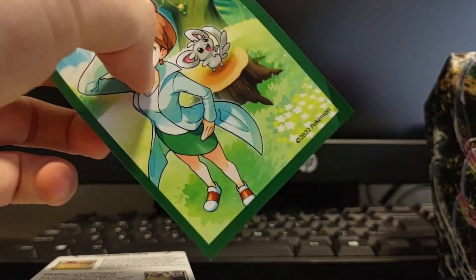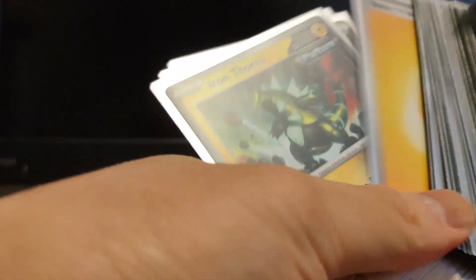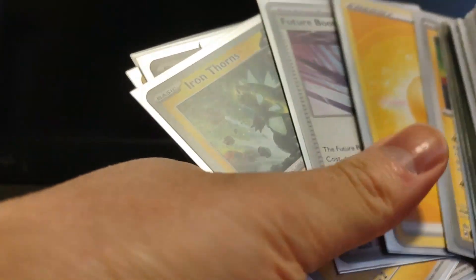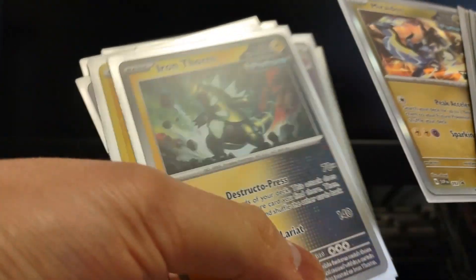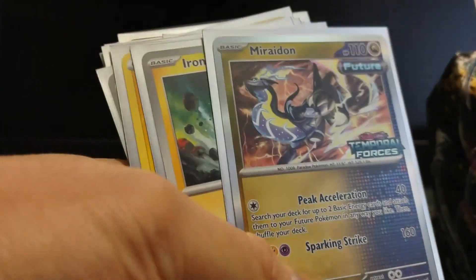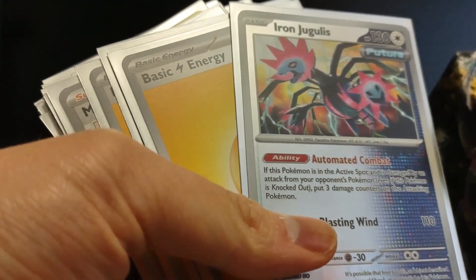These sleeves suck — they bend so much you can't even use them for a full tournament, you have to replace them so much. It's only worth it if it's a pre-release because you only use 40 of them. I got the Future Paradox Pokemon basically just using Ironthorn, just dumping everything. And we got the promo for Miraidon — I wish it was the promo for Koraidon because I need two: one for the promos and one for my collection.